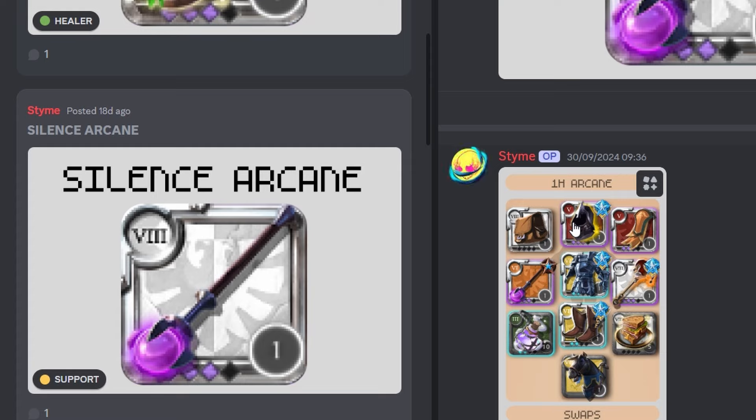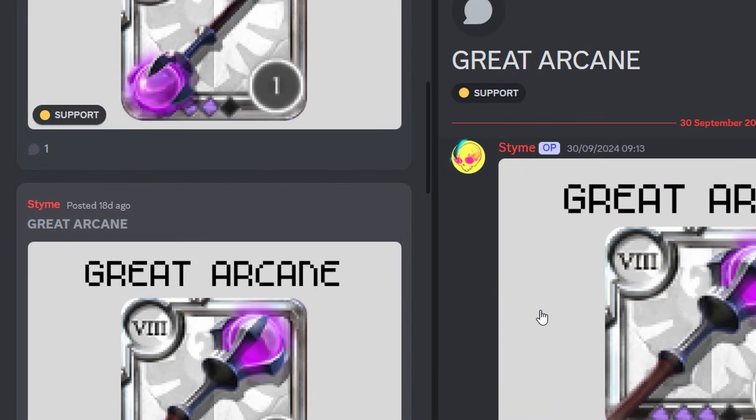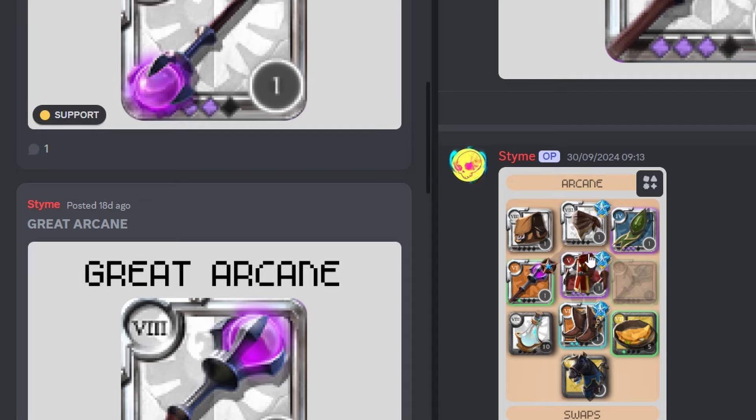For the swaps it's the same: knight helmet, guardian helmet, assassin hood — assassin hood for construct, and assassin hood is also good for others. BMS, occult, enigmatic. For the silence arcane, he needs to have a bridge watch cap — it's better. For food, go with the avalonian beef sandwich — it's better and cheaper right now.